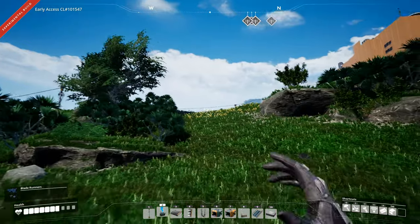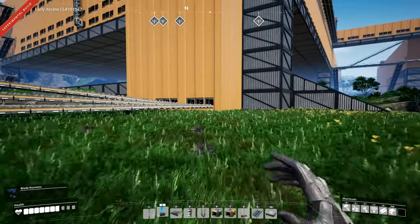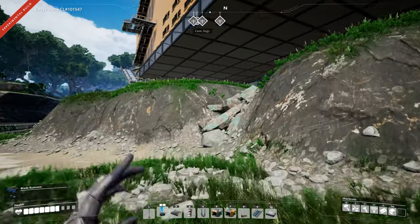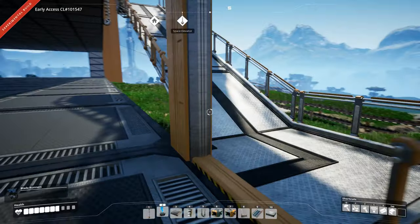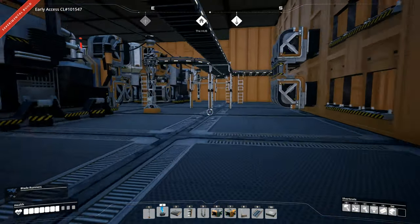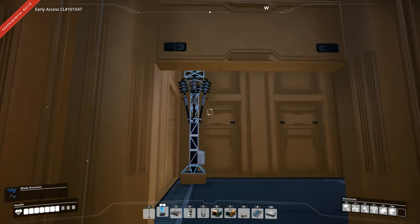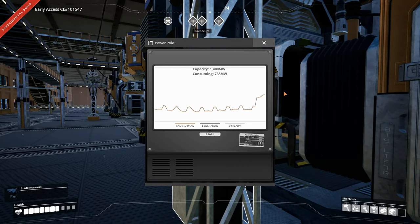I disconnected the factory just inside the iron smelting area, so none of the smelters are going — only the miners. Once we get up there all the miners will be full since nothing they produce is being used. Let's take a look at the power consumption. We're using 280 to 360 megawatts right now. Okay, let's hook this in and start up the entire factory.